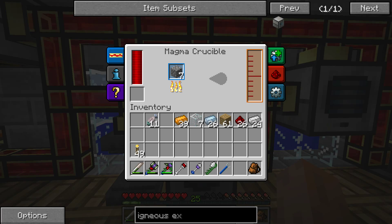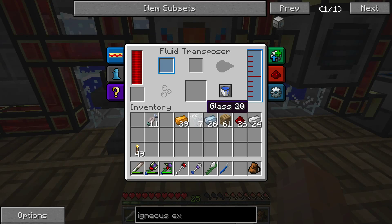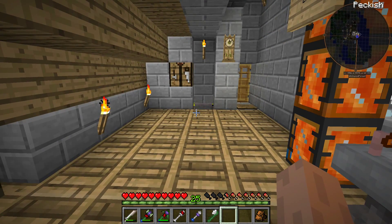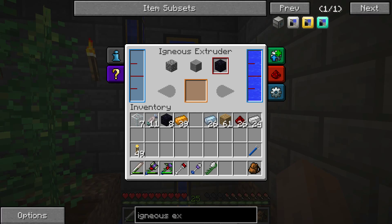I'll show you how we do that. You put netherrack in the magma crucible and it heats it up into lava, which flows out. This will fill up, then we take our purple tanks and put them right here — click the bucket button and it transfers what's in the little tank on the side into the purple tanks. We can take those tanks anywhere. I've got a couple lined up here — one labeled lava, one with redstone, and one with some liquid I can't remember right now.